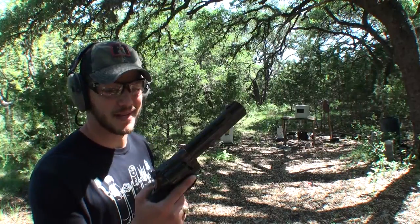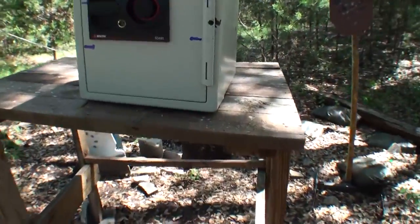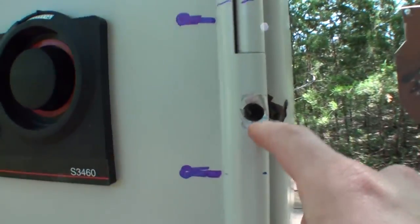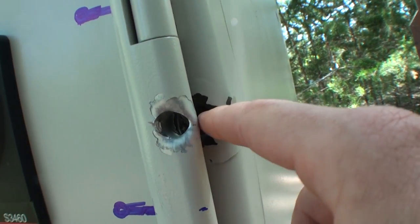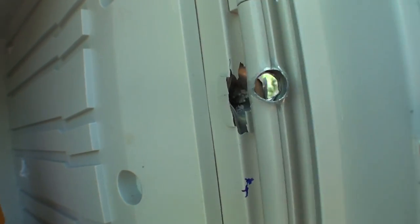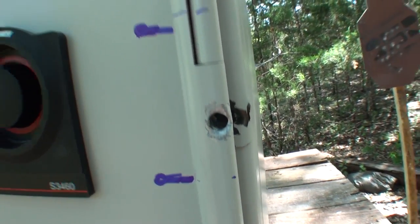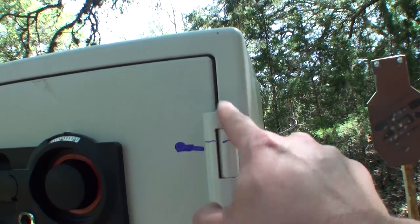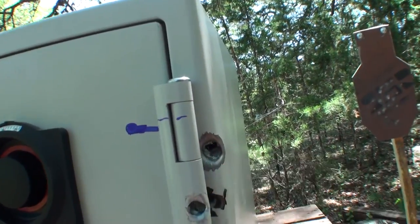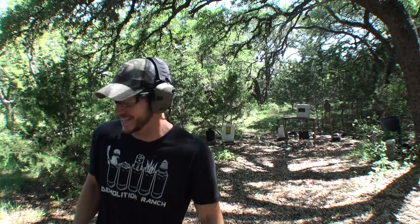9mm are good, but how about the .44 Magnum? I thought these hinges were going to be a little tougher than this. The .44 went straight through this hinge and down into the safe door — straight through it. But it did nothing for getting us closer to getting in. I was aiming higher trying to hit this little rod and I just missed it. Let's try it again. Dang, I just missed it again — right on the left side of it this time.